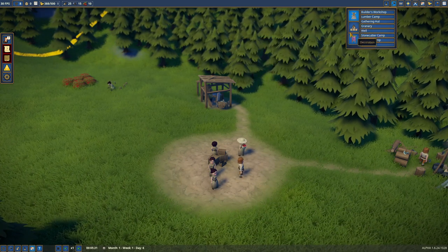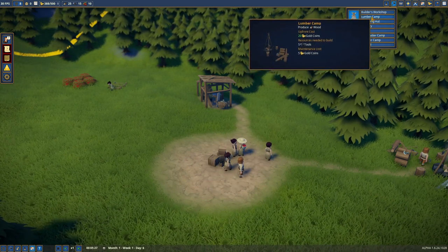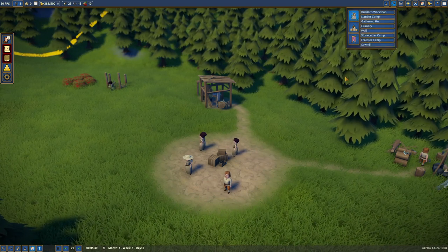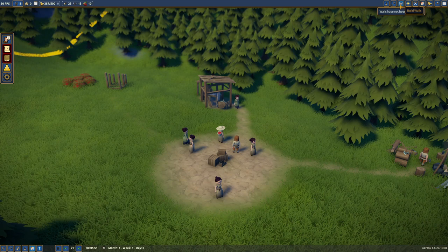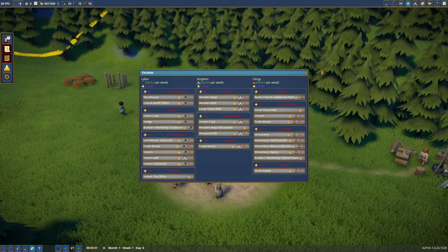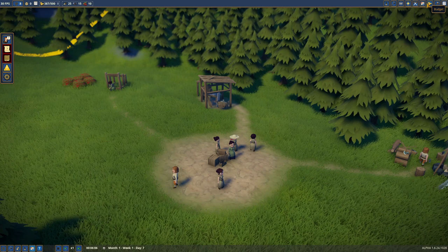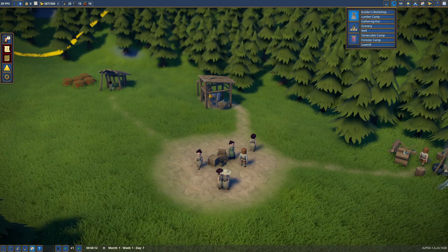These people probably need some homes, and probably a well. We can build a granary, gathering hut, stone cutters, sawmill, monuments, decoration. They don't need a house apparently — they just do whatever they want. We can build walls but haven't unlocked those yet. And there's a military manager — apparently there is fighting. Territories, budget, trade.